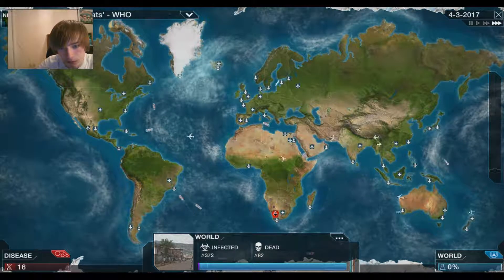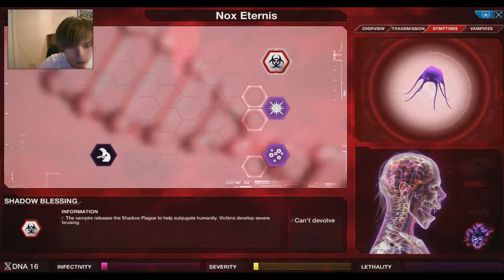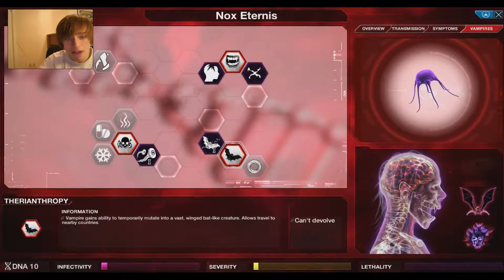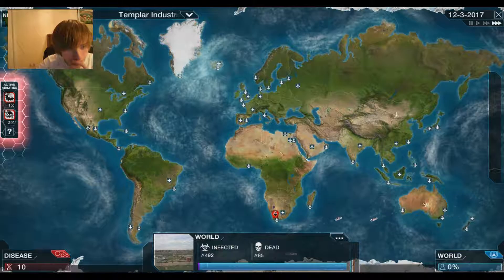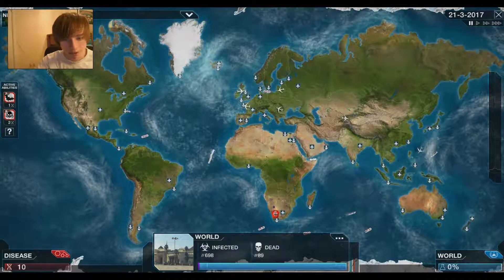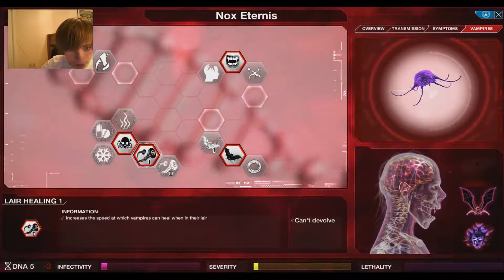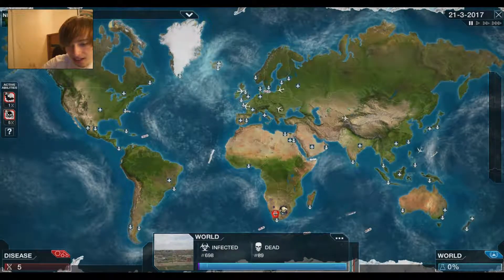That politician sounds really cocky — 'my speech is the best speech that's ever happened to humanity.' Let's just get as much DNA as we can because I wasted all of my DNA points. I evolved Lair and the Bat ability. I've heard that if you put a Lair in certain countries, you can actually regenerate the health of the bat vampire so it doesn't die as easily — that's actually quite awesome.